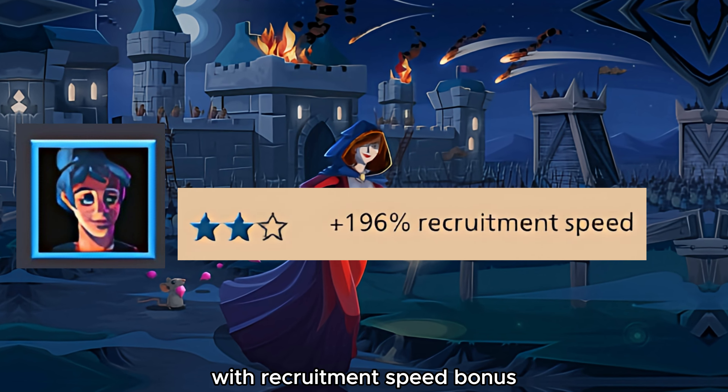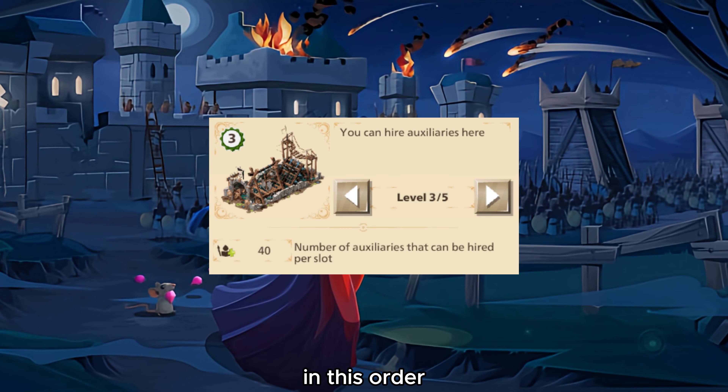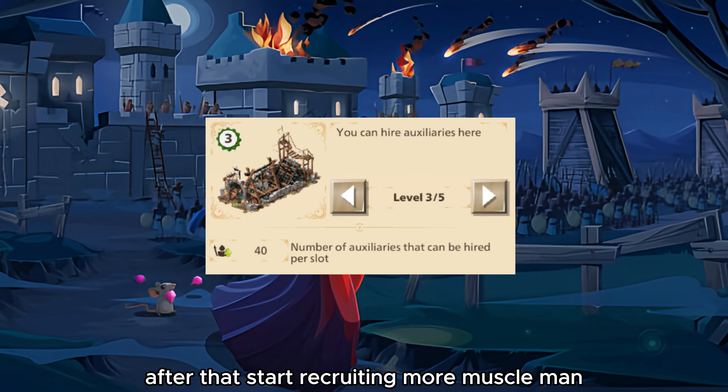After joining the event, you need to pick a castellan with recruitment speed bonus, that may help you to produce troops faster. After that, start recruiting only 5 muscle men. Then put 5 more banners to get more resources and attack units, and upgrade your training grounds up to level 3 in this order.